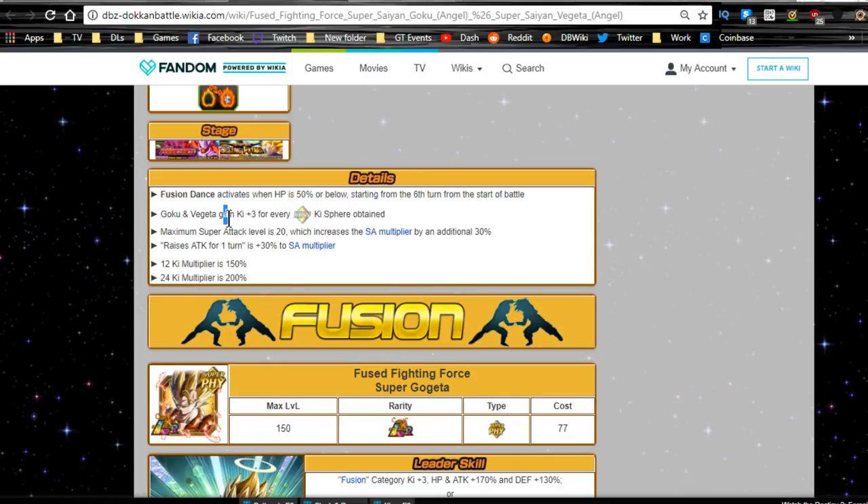I needed him for my Fusions team, wanted him for my Fusions team. I have a full Fusions team, and I also have a full Potara team too, along with the other units on the banner. That's why I personally like him over the LR Vegito. Maximum super attack level is 20, which increases the super attack multiplier by 30%, which is typical.